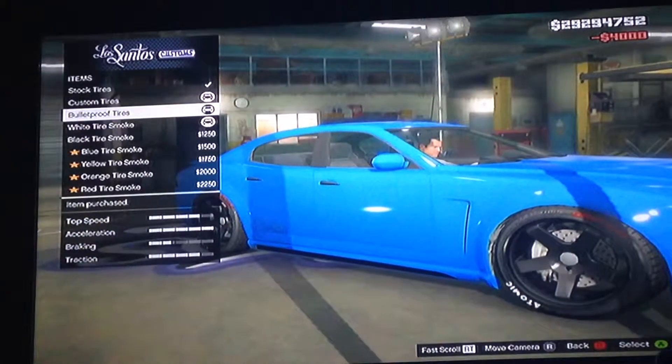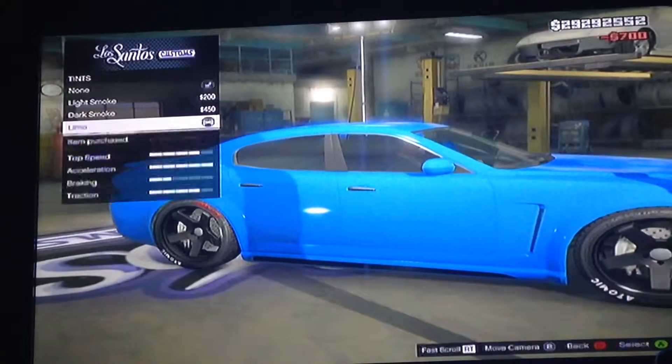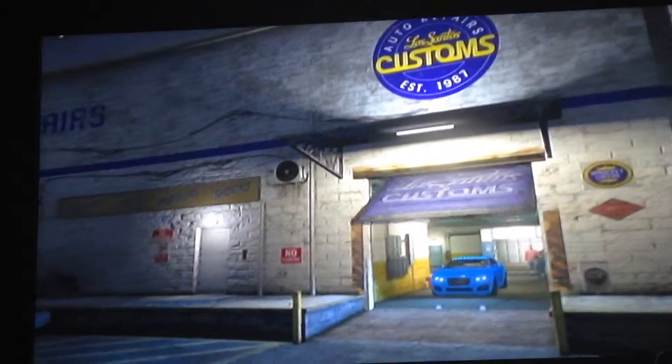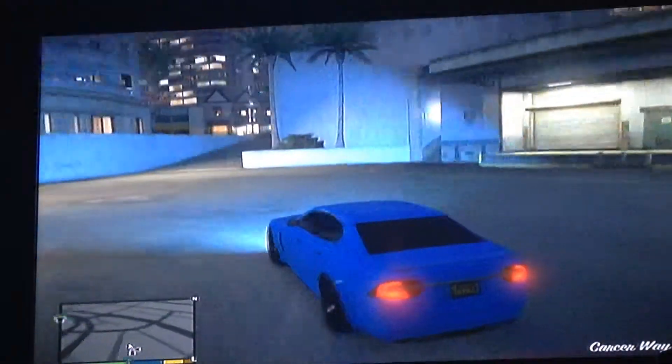Little accessories, gotta get those custom tires, and we'll get the blue tire smoke. Then we'll go to windows — black tint — and then let's go see what we can do with this Jaguar.